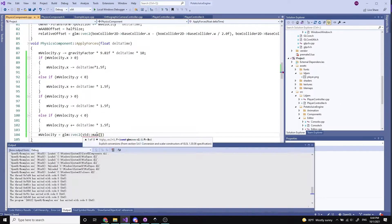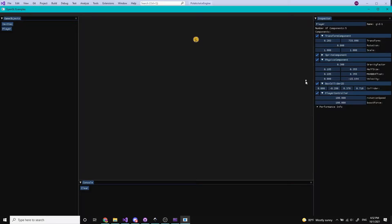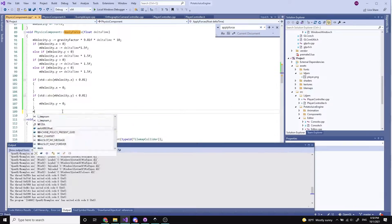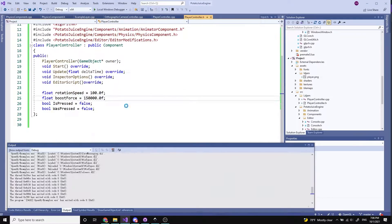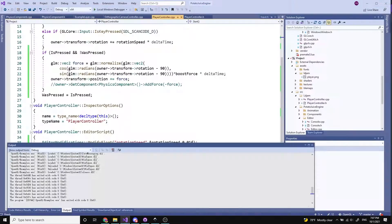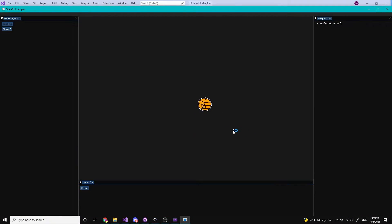Then I got to work making the player controls. The player was now able to rotate with the A and D keys and boost upwards with the left mouse key. We had the basic player movement.